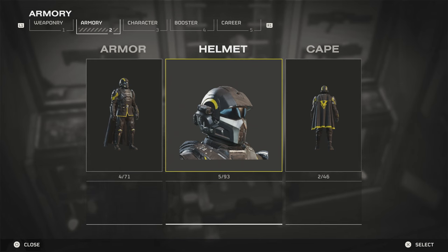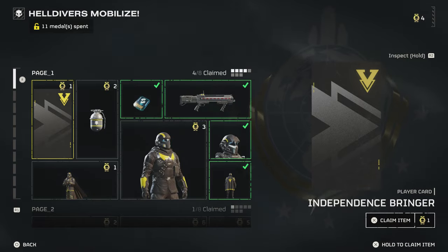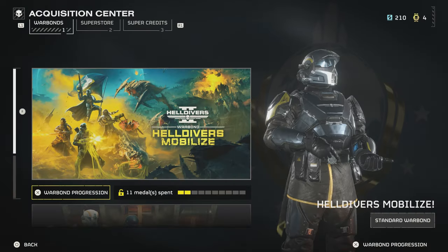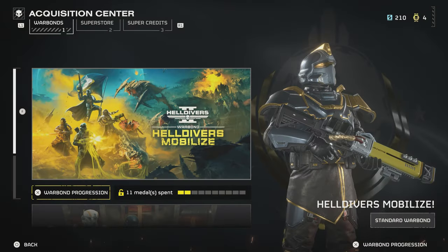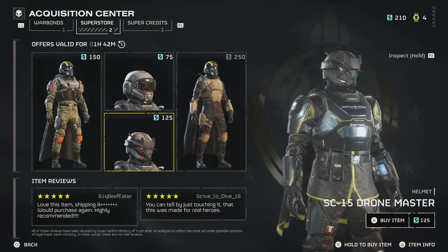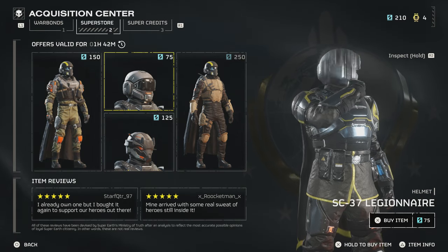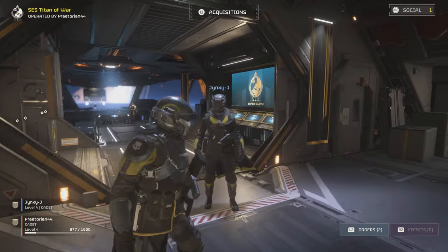We've got a marksman rifle with light armor penetration. I think we're definitely going to get this. We'll have those super credits available, but I think we're going to get the Redeemer — I'd like to have a new pistol. I'm short one point. We'll need to get one more medal in order to get that. We do have the new stuff. We should probably call it down. So we want to put the new cape on — this is our Independence Bringer.